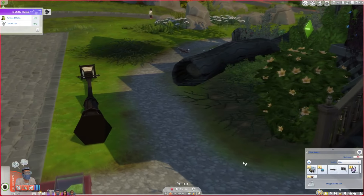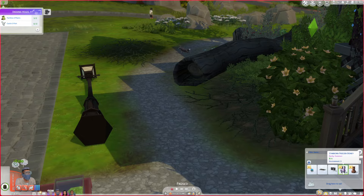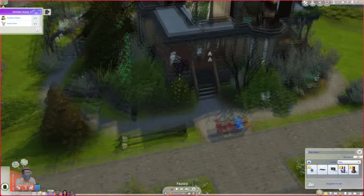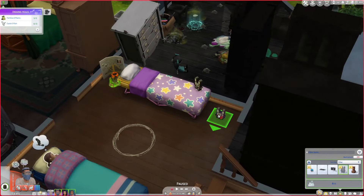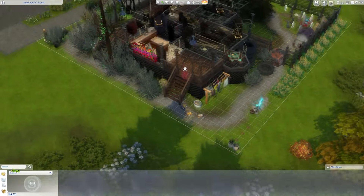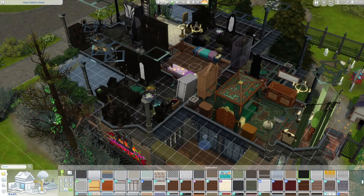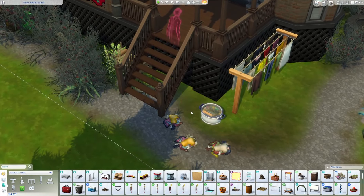We got some new reaper rewards! We got gardening level two, instant hygiene, and another freezer bunny. Let's put the freezer bunny upstairs. At this point I can't keep up with the laundry so I'm just going to sell the hamper and get another hamper.